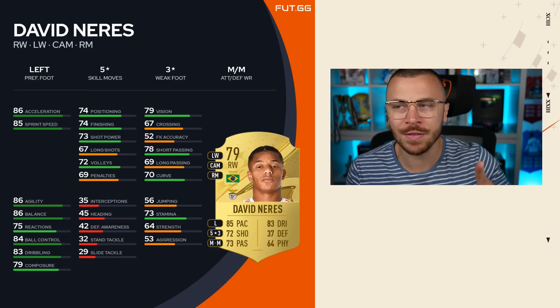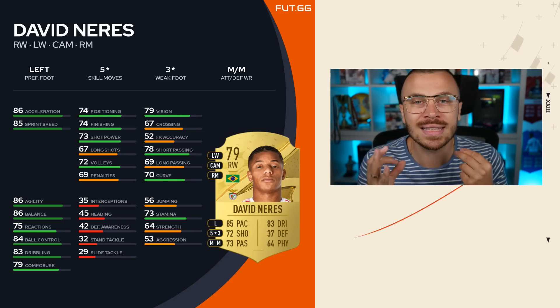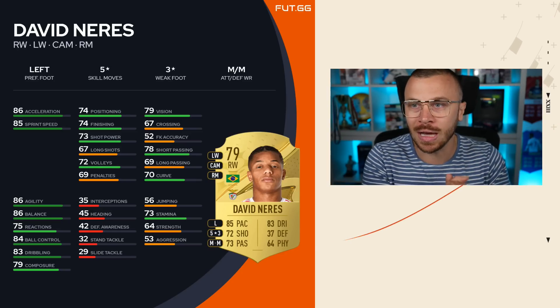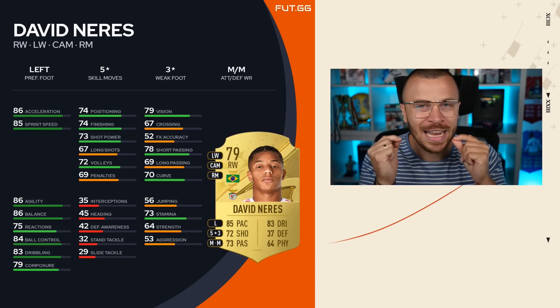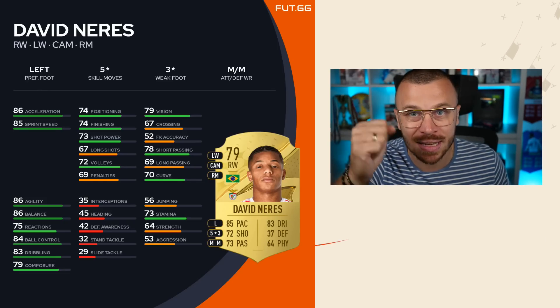Another big advantage of buying David Neres day one — we've got so many OP Liga NOS cards that you guys can buy, and you can actually build a Liga NOS squad within a 20-30k budget and have an incredible team that can easily beat expensive Premier League squads.